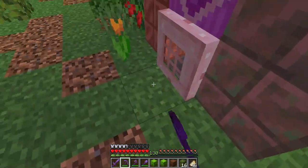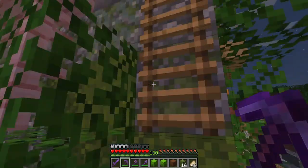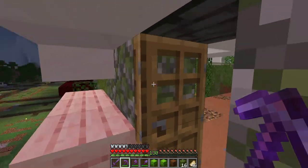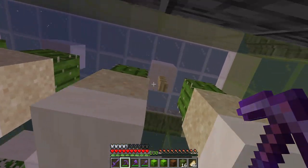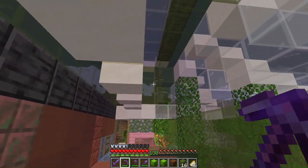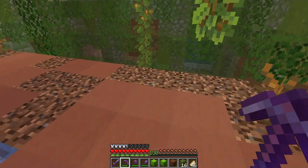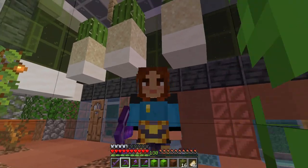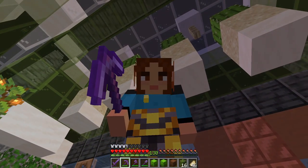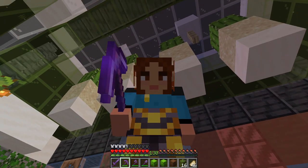This awesome building is not just an orange tulip farm. Follow me on the first floor — right above me there's a small cactus farm. You know how it works: when they grow, they're destroyed by fences. Just wait a few seconds and the hopper minecart throws them into the system. Why are cacti so high up? Well, this is for a feature I will show you later.